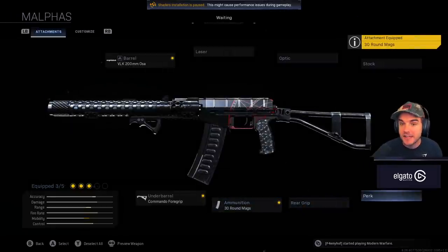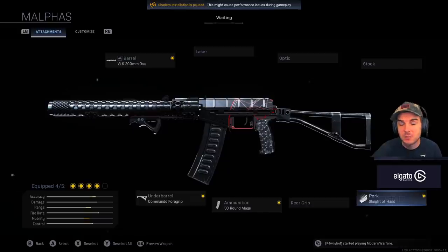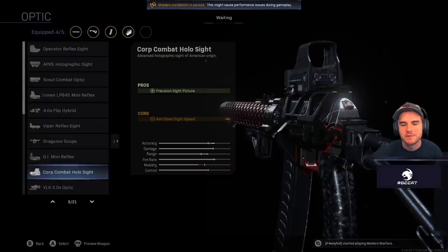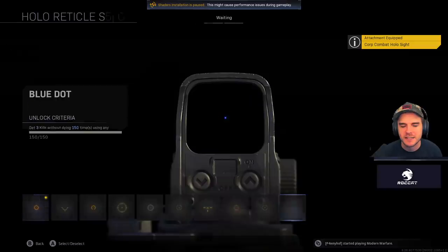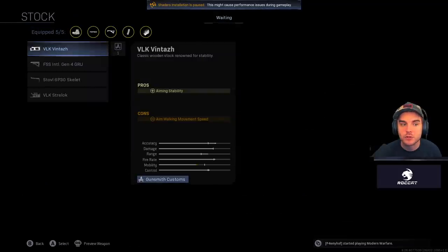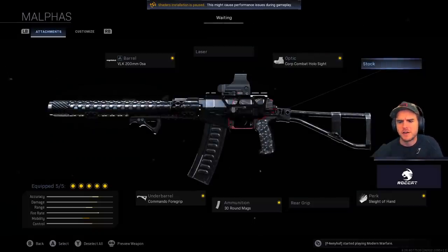The 30-round mag is crucial to use, but it's still a very small magazine compared to most assault rifles which have 50 or 60 round mags. For that reason, with the extra attachment slot we gained, I'm using Sleight of Hand — this is for trios and quads so I can take on multiple people without getting stuck in a reload. It's got a fairly fast reload anyway, but Sleight of Hand makes it much quicker. Then I'm throwing an optic on it; I like the iron sights but for distance I still want an optic, so I'm going with the blue dot.